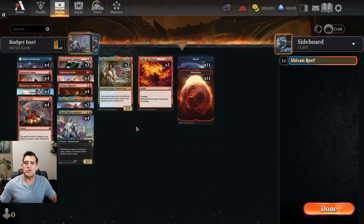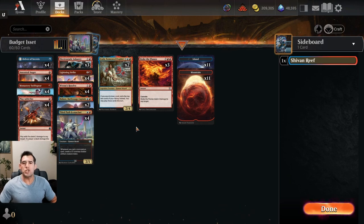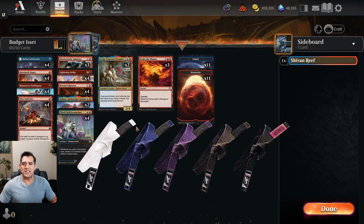This deck is meant to go quick and swing through. It's going to run into big problems with sweepers and any type of lifegain — Shelldrit is our absolute worst nightmare. I don't necessarily think these budget decks are going to dominate, but the whole idea is to get new players into the game and give you something competitive. It could definitely get you into higher ranks and up into Diamond. Please like and subscribe — we're looking for more Nerd Assassins to join our army.